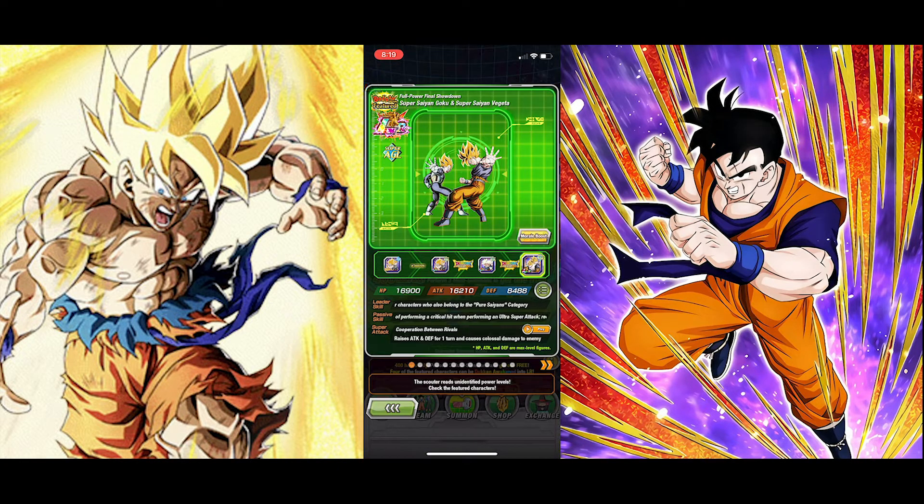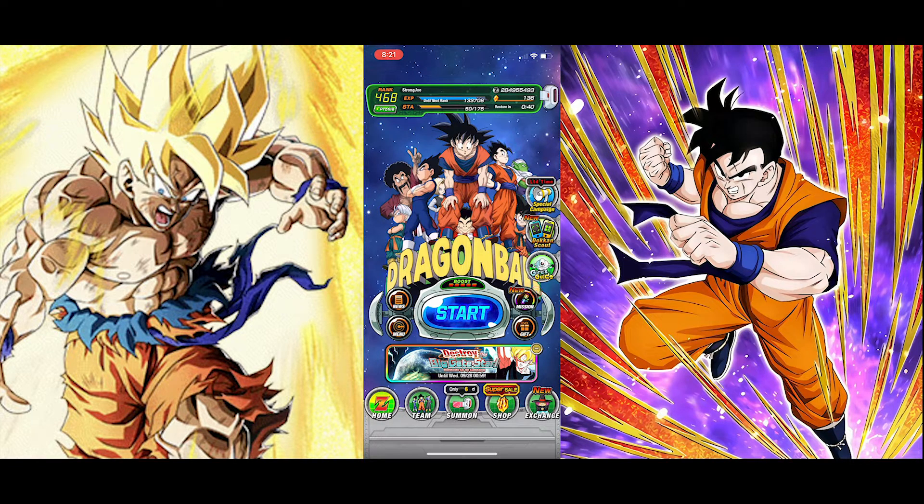Another thing I want to explain is power creeping. Power creeping is basically when a unit is so old — say from 2016 — that potentially didn't get an EZA. An EZA basically increases a unit's leader skill and passive skill a little bit so they can become more useful in the current meta. Some characters don't have EZAs, and some also don't have Dokkan Awakenings. Dokkan Awakening is like a Goku becoming Super Saiyan Goku, with the rank going from SR to SSR or SSR to TUR. If neither of those applies, the character basically can't be used anymore.